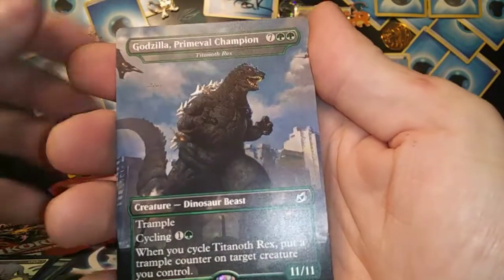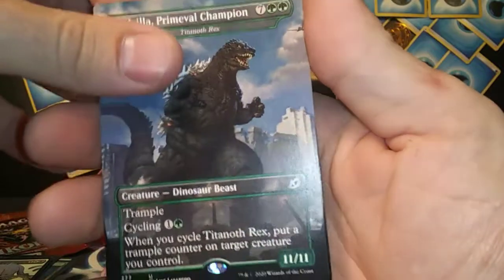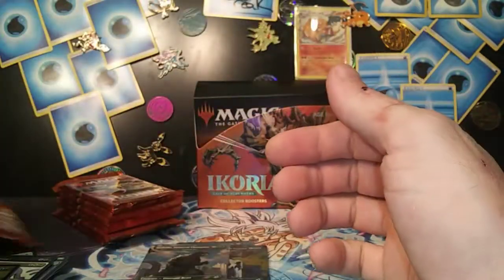Godzilla Primeval Champion non-foil this time — sweet! And a Lord Dracus. Alright, so last pack of the first half. We got a foil castle — okay, Gust of Wind — there we go!